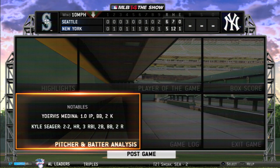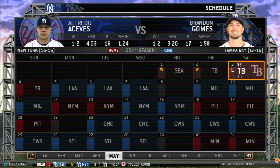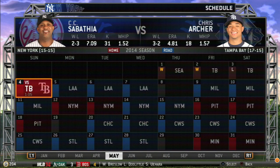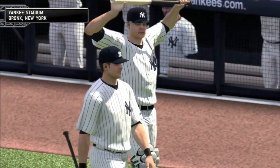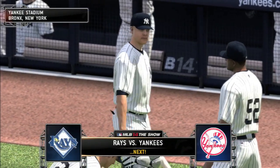After the loss to start that series, we're at 12 and 14 trying to get to the .500 mark. Seattle's the opposite at 14-12. We play through that and into the Tampa Bay series, and we've gotten to .500 — a win against Seattle, then a win against Tampa to start that series, but we lose the middle game. So it's Sabathia versus Archer to decide the series with Tampa.